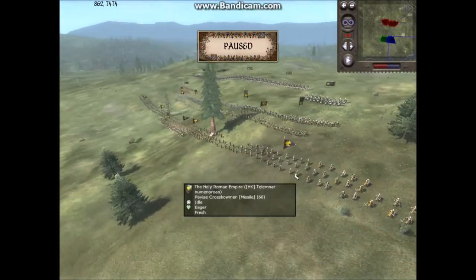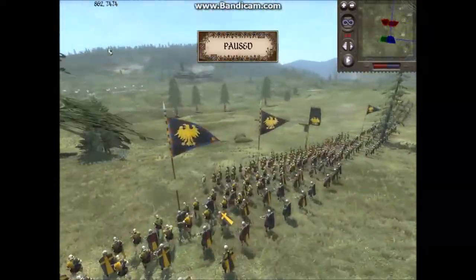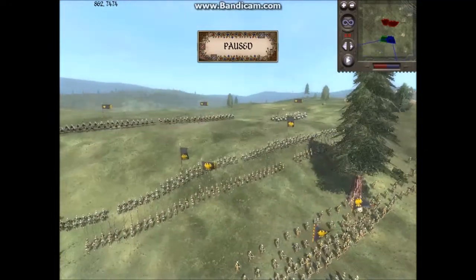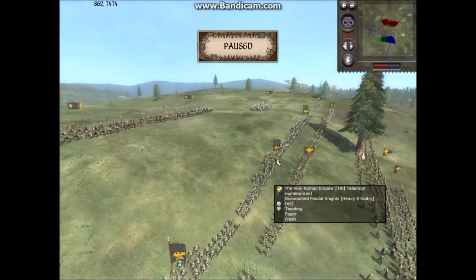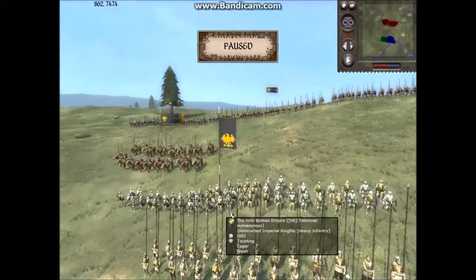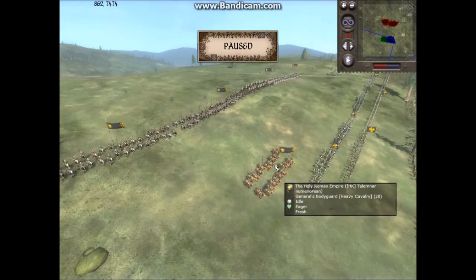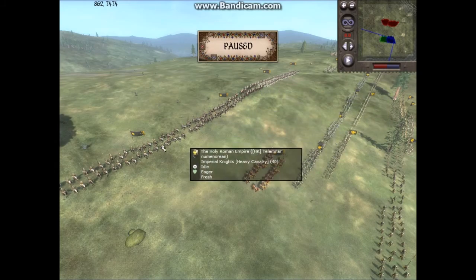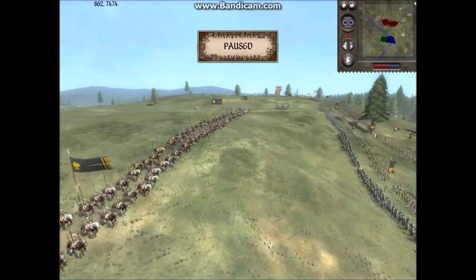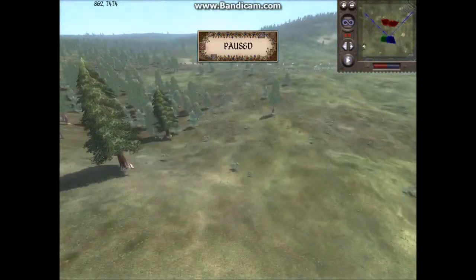My ally Telmar has 4 units of Pavise Crossbowmen, a unit of Arquebusiers, and in the front line his General unit which is also a Peasant unit — look at him standing majestically. Behind that he has 3 units of Pike Militia, 4 units of Dismounted Feudal Knights with at least armor upgrades, maybe attack upgrades too, and 1 unit of Dismounted Imperial Knights. His cavalry includes an Early Period General's Bodyguard, 4 units of Imperial Knights with armor and attack upgrades, and a Late Period General's Bodyguard with armor and attack upgrades — a lot of armor and attack all around.